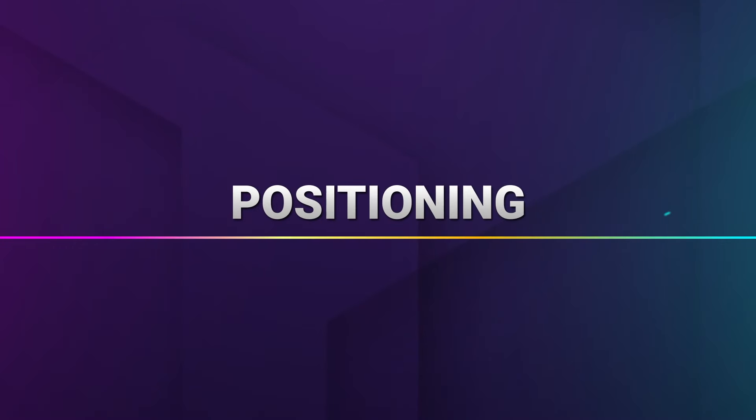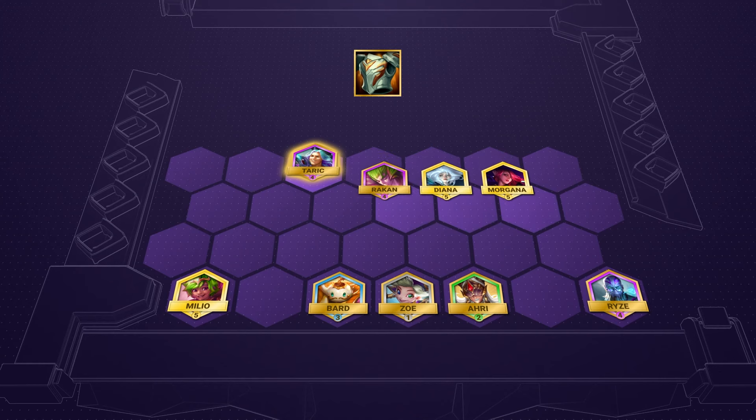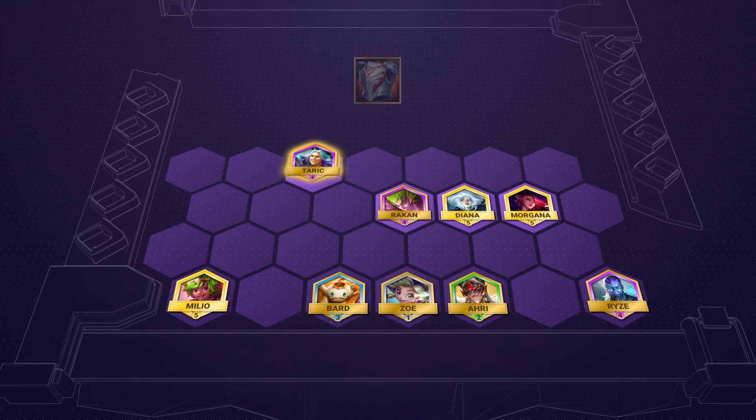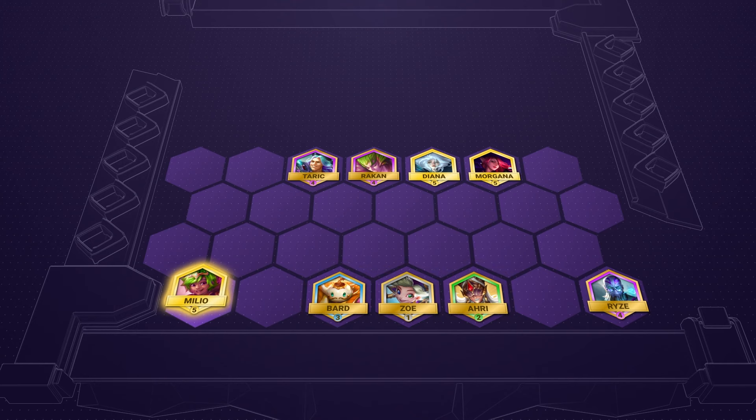For positioning, spread your tanks in the frontline to protect your main carry Ryze in the back corner. Taric is your main tank — if you have a Stoneplate, place him solo in the frontline with the rest of your melee units just behind him; if not, spread them across the middle. Your backup scholars without items can spread out across the backline, and Melio can sit in the opposite corner to Ryze to stay somewhat safe whilst blasting out and feeding items to your board.